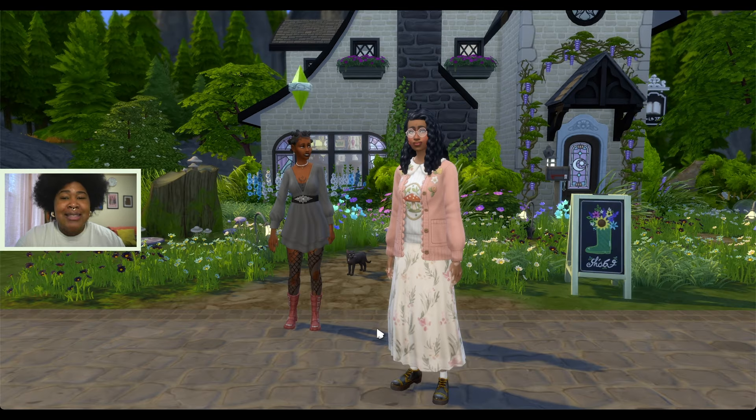I actually got the names and the style for these Sims from a book that I was reading — I was so enthralled by it that I thought it would be so much fun to make Sims based on those characters. So the premise of this Let's Play is Sage and Noah run a crystal and magic shop in their cottage. Right now they are just friends and they live together, but I'm thinking maybe there is a budding romance between these two. The question will be: can they improve their magic and run this shop without ruining their friendship or their budding romance?